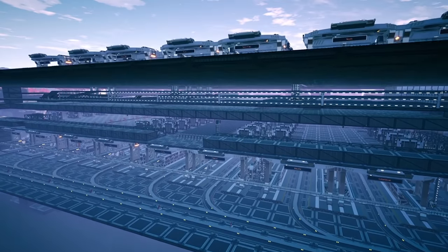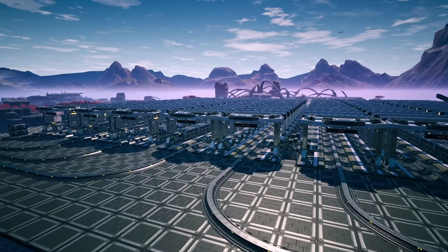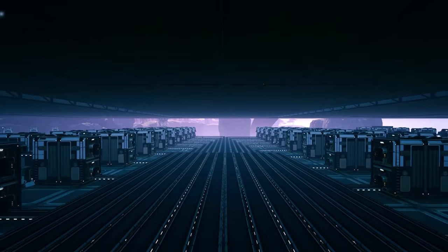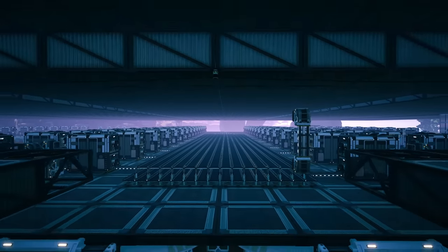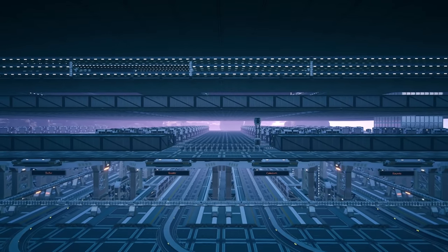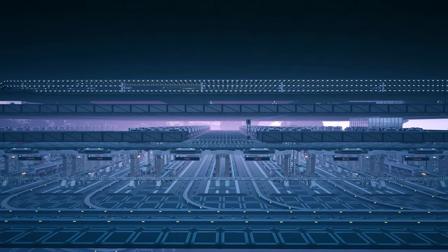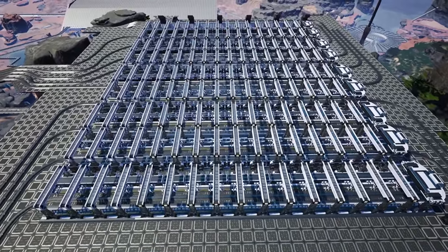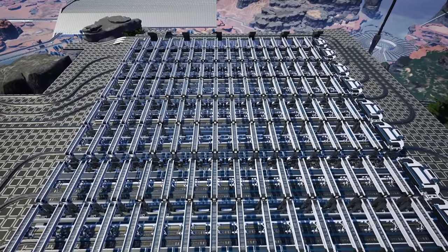When it comes to train logistics, I prefer pulling all items and resources from the nodes to a single location to be sorted. You can see the beginnings of my train nexus or distribution center here — the idea is all resources are brought here and then sorted to a designated train for each item to be distributed in the mega factory. I've made a mistake of not giving myself enough room for sorting, so this will require some reworking. You should always make sure you have extra room available. I do this to save sorting all resources at the mega factory, which could easily turn the whole logistics into a bowl of spaghetti.